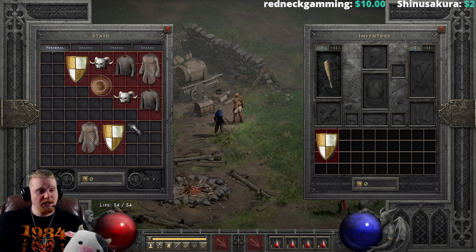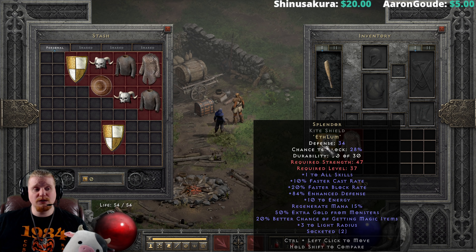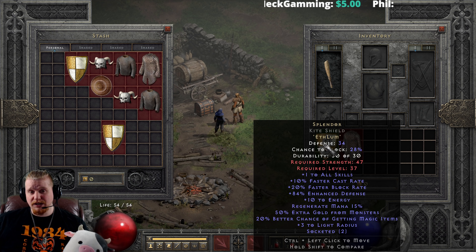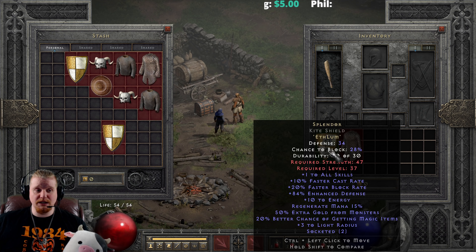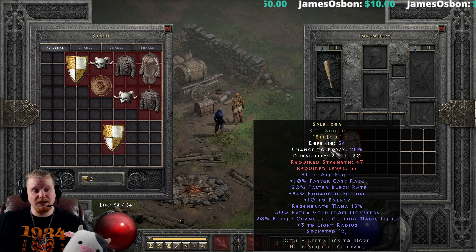Splendor is a very nice plus one to all skill shield with faster cast, and it can actually be made at a relatively low level. With the effects Splendor has, it can be a pretty decent placeholder shield for Sorceresses, Necromancers and all sorts of characters. Specifically for Necromancers, because Necromancers can make this in a head — it's only two sockets. So you look for a nice Necromancer head that has the plus two skills you want, like maybe plus three Clay Golem and plus three Lower Resist, socket it for two sockets, and put Eth+Lum in there for another plus one to skills on top of the plus three plus three, giving you a total of plus four.